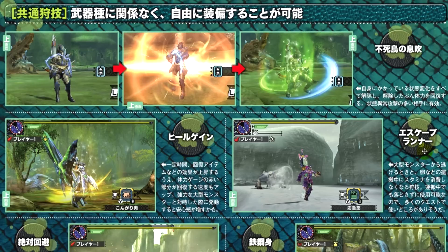Next up we've got something called Escape Runner. When this Hunter Art is activated, the Hunter will not lose stamina when running away from monsters and when transporting eggs and other objects. You can activate the Hunter Art halfway through transporting an object, and the activation will not make you drop it.